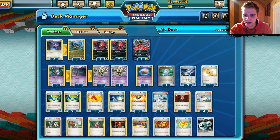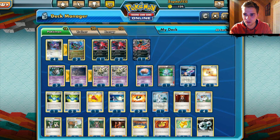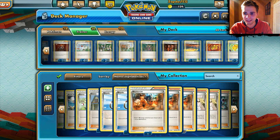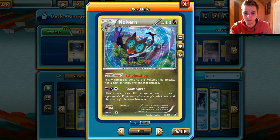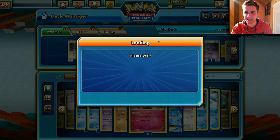We also have Eviolite EX and Computer Search. For the trainers it's just some standard stuff. The thing I noticed is that I play Training Center for my Noiverns to have more HP as well as my Dusknoir. I play Sparkling Rope in combination with Muna — you'll see that later. The Noivern has the ability to keep him alive: opponents have to flip a coin of heads to prevent damage if they're asleep. So now let's go on to another great match in this video.